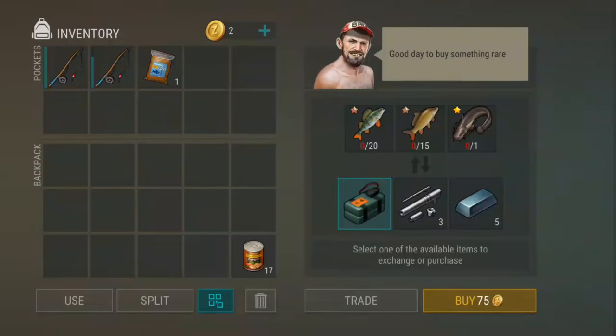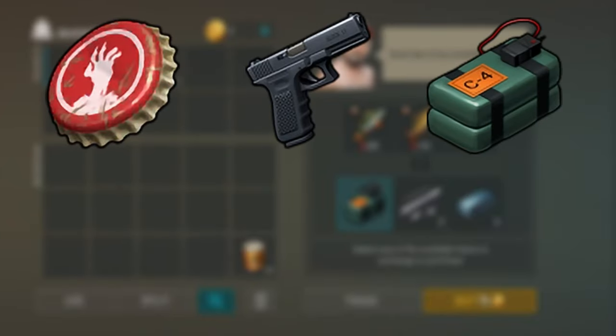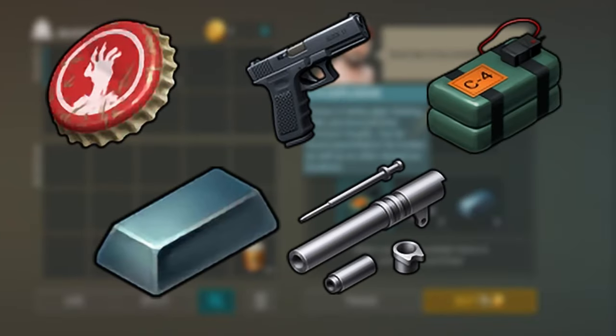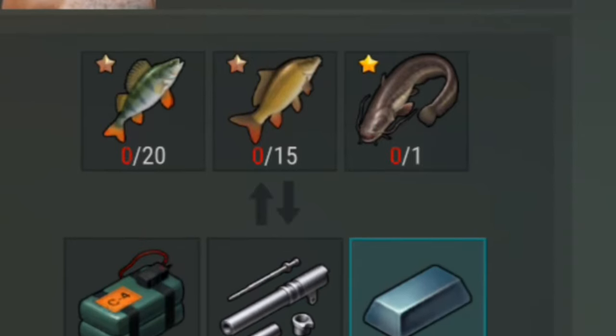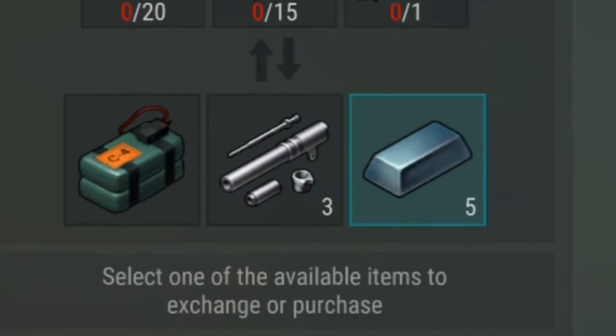Trading with the fishermen can yield valuable rewards, including items like caps, glocks, C4, steel, factory parts, and more. Each fish you catch can be traded for different rewards, which brings added value to this often-overlooked activity.